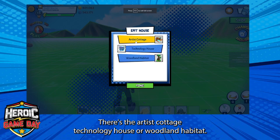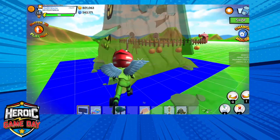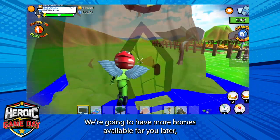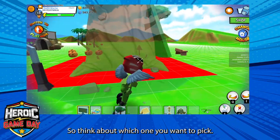You can change your home. There's the Artist Cottage, Technology House, or Woodland Habitat. We're going to have more homes available for you later, but those are our starter homes. So think about which one you want to pick now.